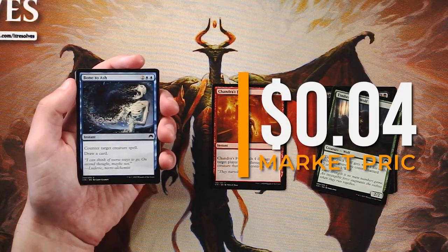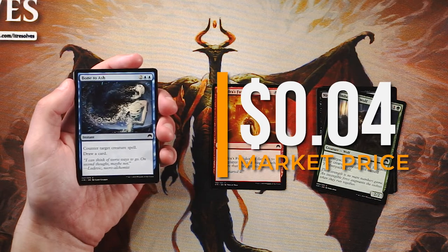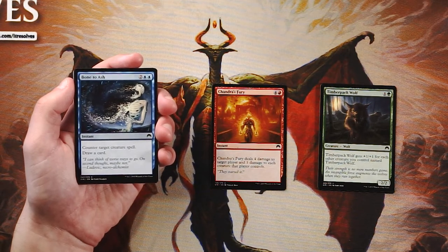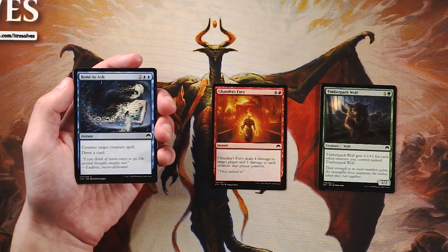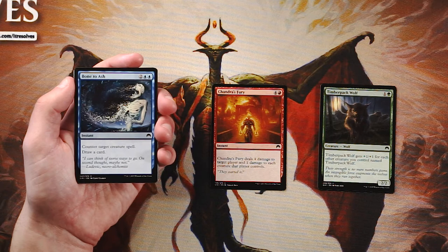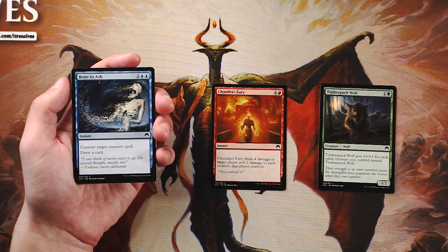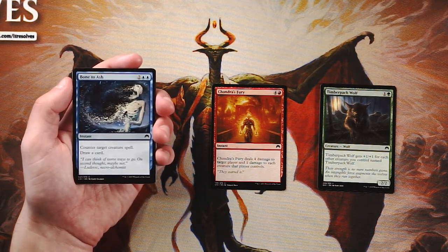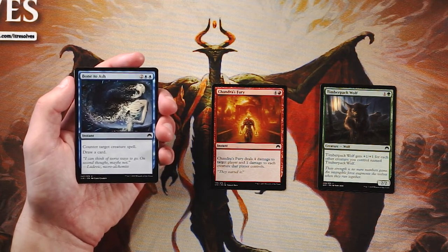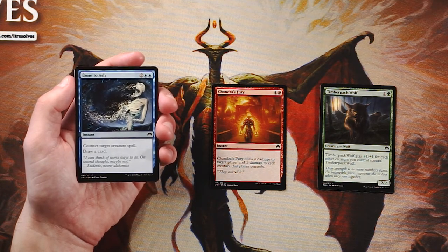Bone to Ash is two and two blue for an instant — counter target creature spell and draw a card. We've seen this reprinted many times and it's continuously a very decent counterspell for limited. There are a lot of creature spells played in limited so it will always have a target. Drawing a card means it replaces itself, and it only costs one extra mana for that. I'm in for this card, but I still think Chandra's Fury is above it.